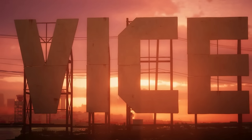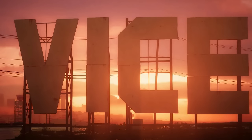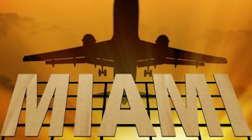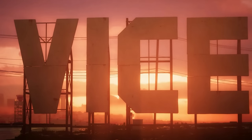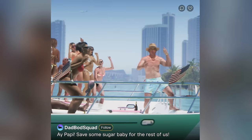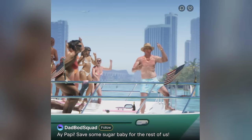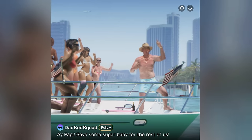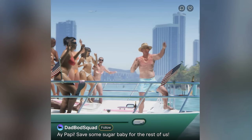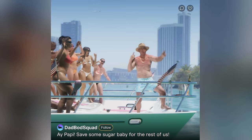The next short scene shows the Vice sign, based on the real-life Miami sign outside the airport — so this is what we'll see when heading to the airport in GTA 6. The next few scenes detail an in-game parody of Instagram or TikTok, starting with a sugar-daddy-looking character on a boat with a group of people partying in Vice City.